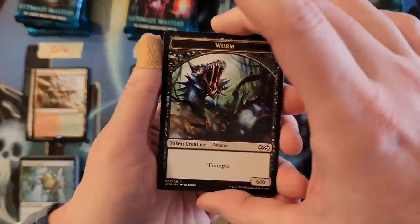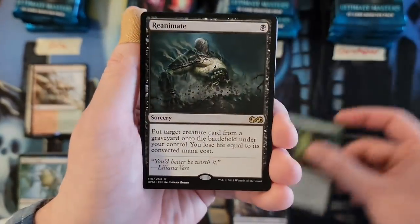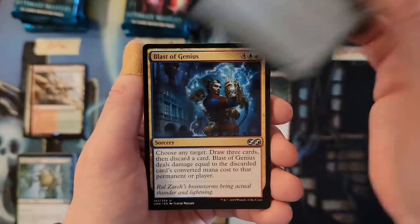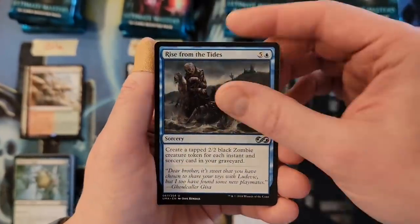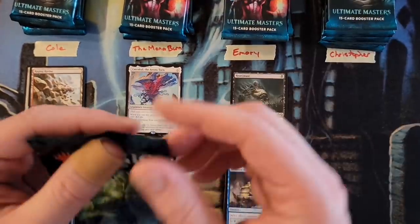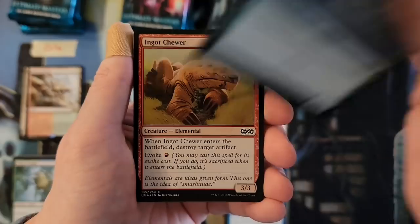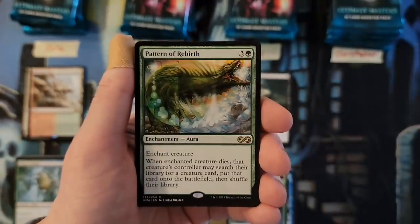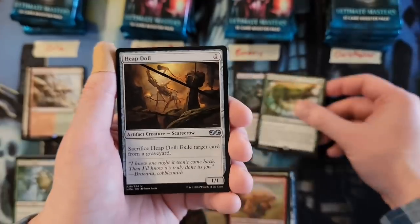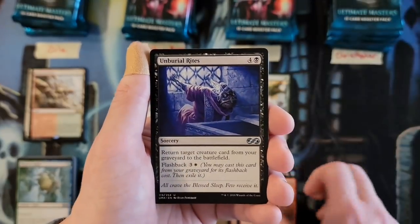Emory, you're up. These boxes average three mythics per box — you can get a fourth, but you can also get a box with two. Reanimate — good card, good pull, counts as a one. Penumbra Worm, Blast of Genius, and Rise of the Tides to finish out your first pack. Second pack — Ingot Chewer, Pattern of Rebirth, which is always a good card, not a massive hit but a good card.